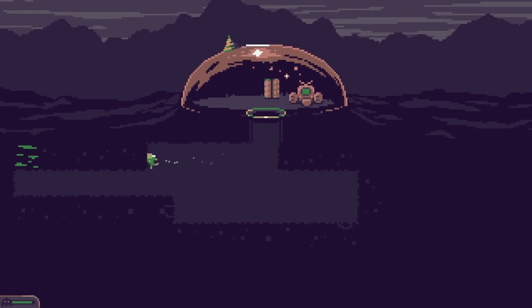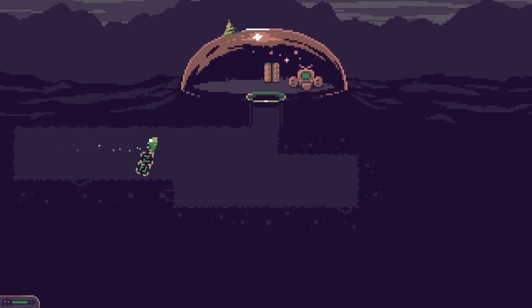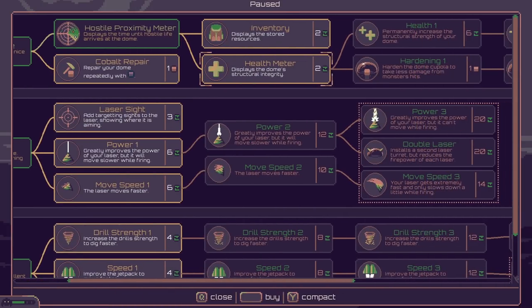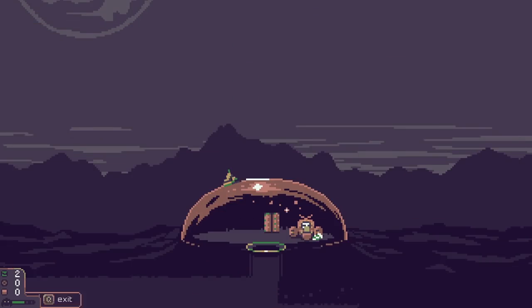We pick up the resources and move them to the dome — when carrying stuff we move a little bit slower. We chuck them in, and now in upgrades we can check the inventory. We've got two green things, no round things, and no square things. I'd rather save up some green things to make ourselves a little bit better. So we pop out and get on with the digging.